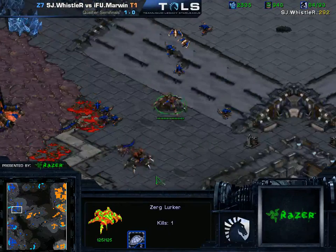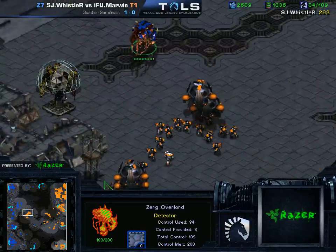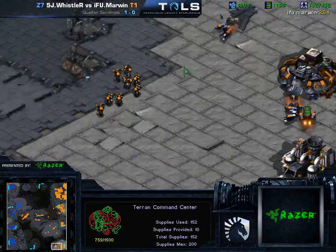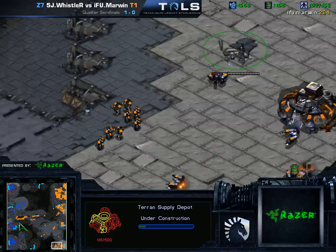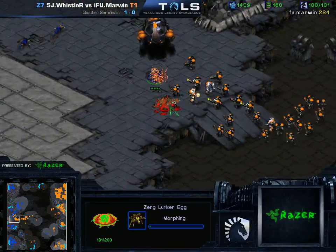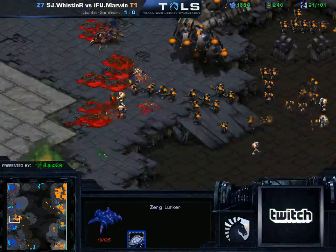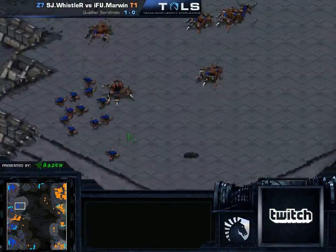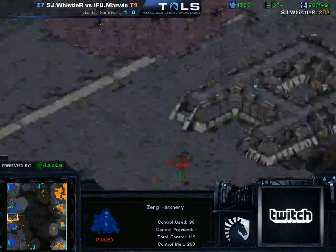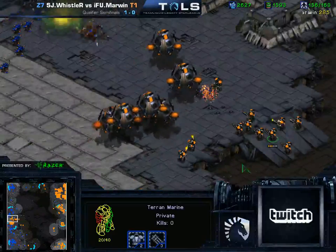Whistler is still only on three gas, so he really cannot afford Defilers, Lurkers, and Ultras — he's not going to have very many of them. A random Overlord seems to be getting suicided — maybe a mis-rally. Marwin is moving out with a big attack, completely running around the high ground and going on the low ground route instead. Whistler looked like he wanted to do a Lurker Egg block to buy some time — didn't quite get it off. Both the Defiler and the Lurker are irradiated; the Defiler doesn't get the swarm off. Whistler's rest of the army is out of position — the Terran army is just going to walk into his natural. The natural expansion is going to get taken down this time, finally.